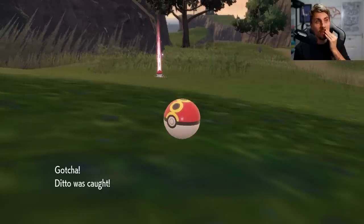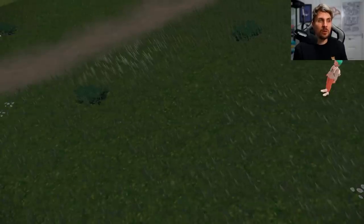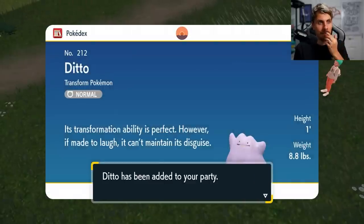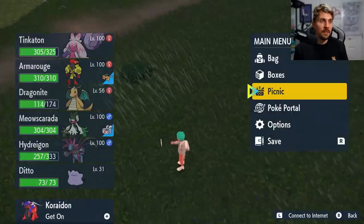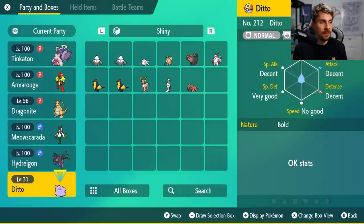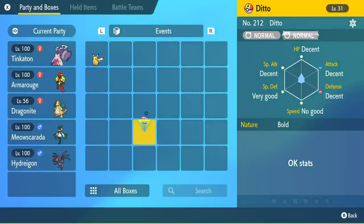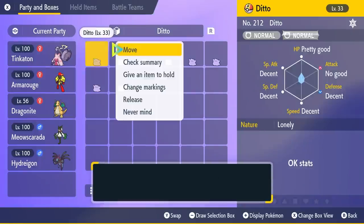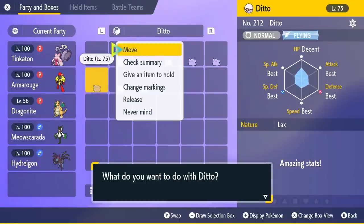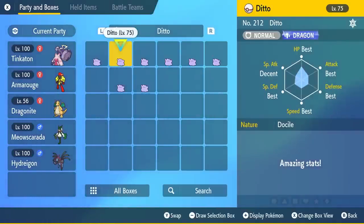It's not my preferred way of obtaining Dittos, but you can definitely come to this area and it's quite quick to identify a Pokemon. There are quite a lot of aggro Pokemon in this area though, so it can be a little annoying to get close enough to get that lock on and identify what they are. If we go to our boxes, we can have a look at the IVs of this Ditto — and it has a zero Speed IV, so this Ditto is actually going to be quite useful. The majority of the Dittos I've collected are from Terra Raids, and we've already got two 5 IV Dittos here.